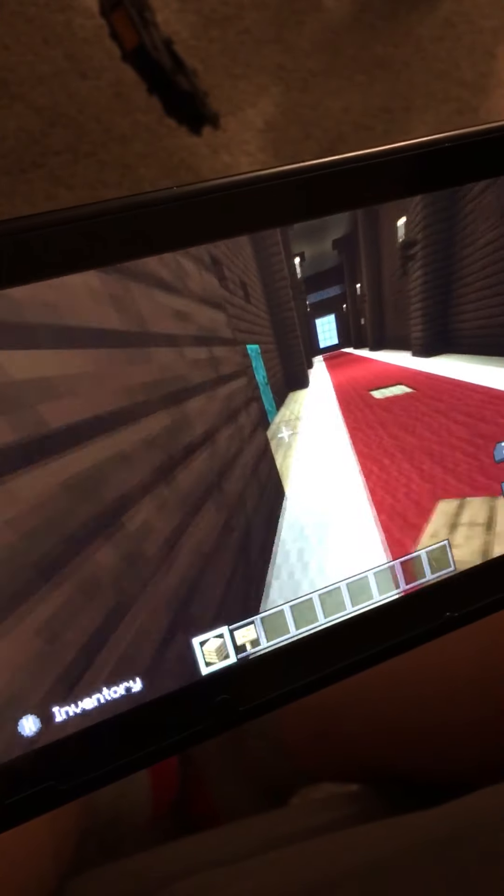I just pushed an armor stand with a diamond helmet on it into a piston. It was pretty easy to make the toilet. And those are little drains.